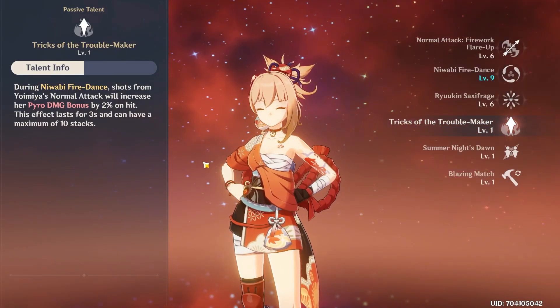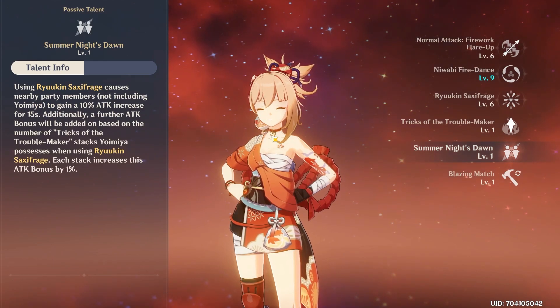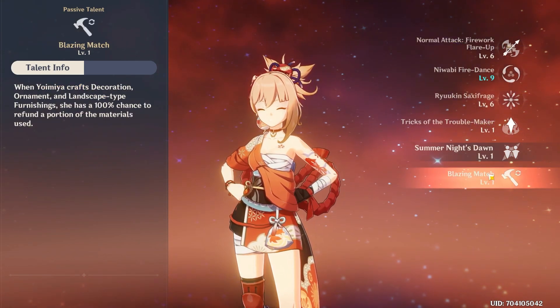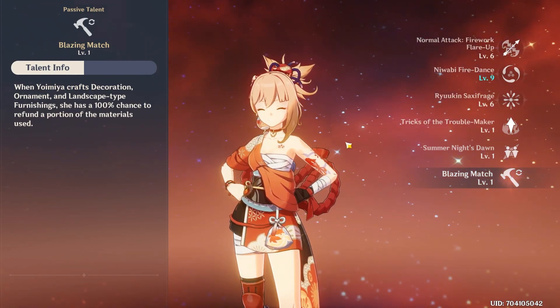For her first passive talent, while Yoimiya has her skill activated she gains pyro damage bonus over time — 2% every hit, up to 10 stacks. It's not clear if the stacks have their own cooldown or if the cooldown is refreshed every hit, but it is still free pyro damage bonus. For her second passive talent, after using her burst, allies gain 10% attack for 15 seconds plus 1% for each stack of her first passive. This is pretty good especially if you play her with supports that can provide off-field damage.